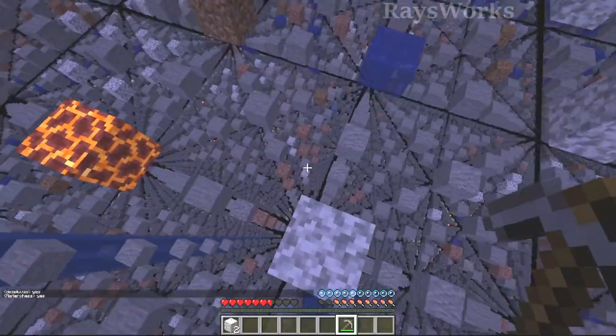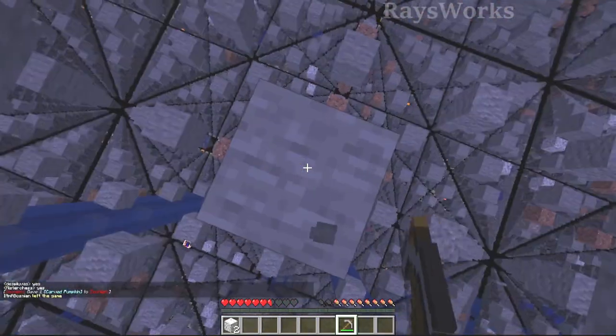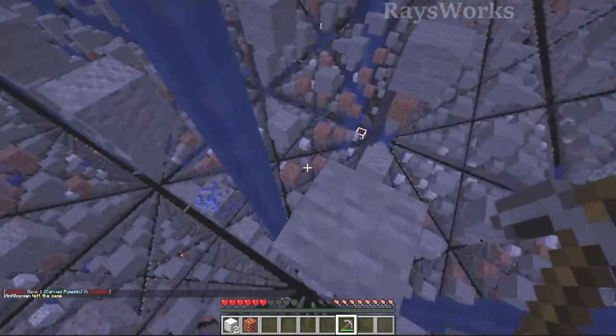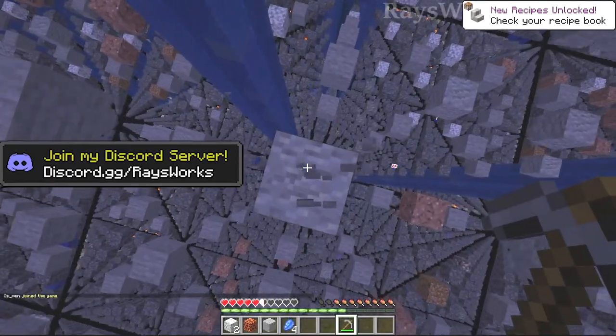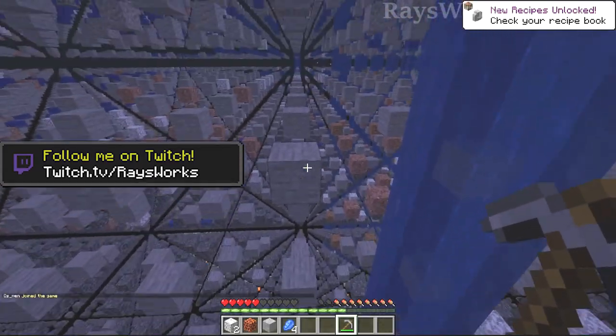We're exploring and looking for unique blocks. Hey, magma — and we got it. We can pick up lapis with the cobble pickaxe too. We got lapis, another cool new item. You can use that for enchanting.